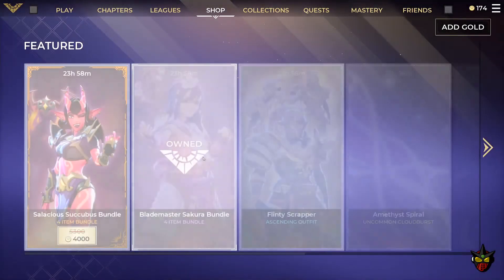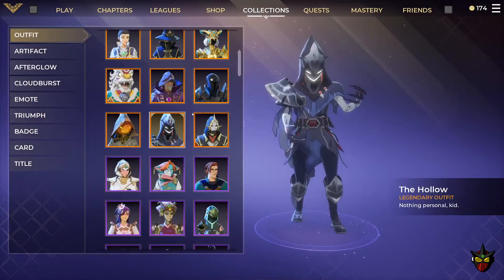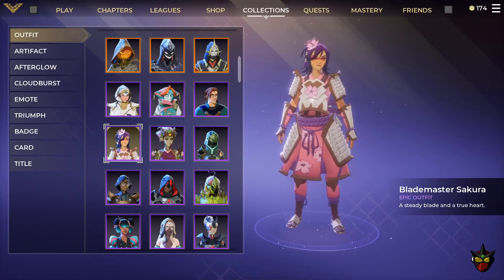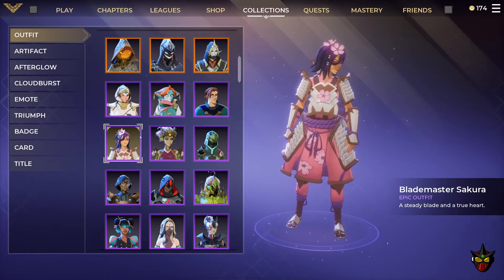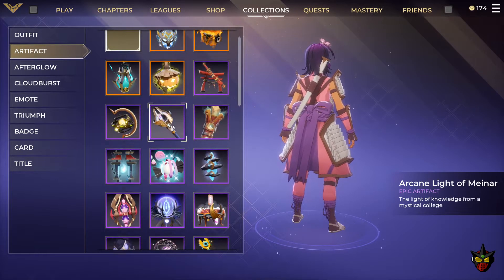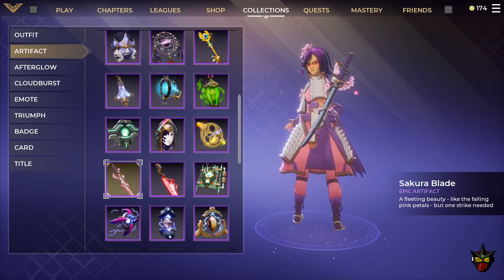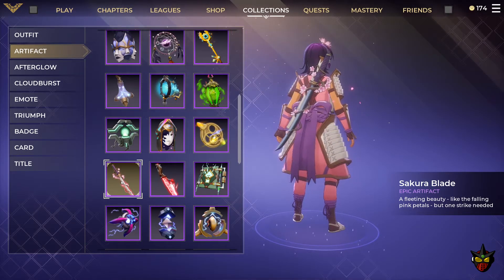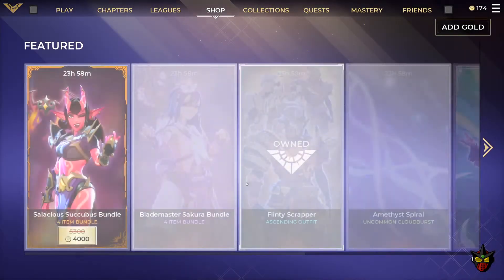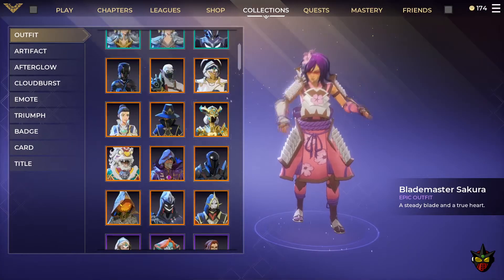We then have the Blademaster Sakura Bundle. I love this outfit — other than Hollow, this is probably one of my main outfits. It's 1,500 gold for the outfit itself and it comes with an awesome artifact in the form of a sword — the Sakura Blade, which is an epic artifact.